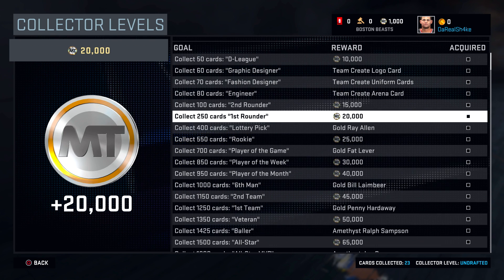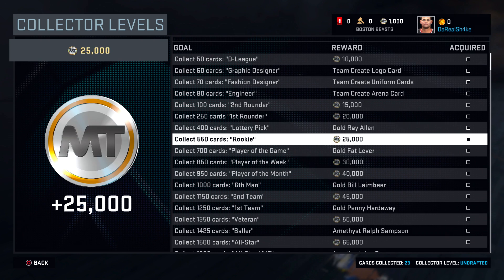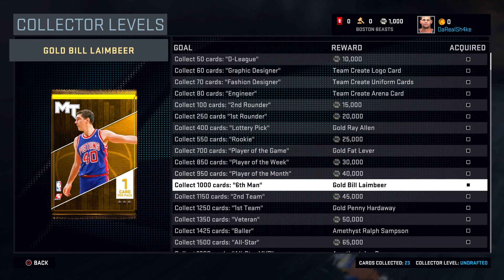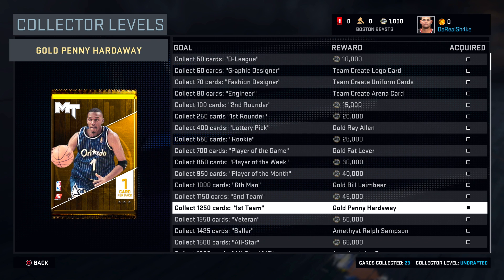The MT bonuses are really nice right there. You see right here a Bucks Ray Allen — I thought that was going to be a Celtics one, but no, that is actually a Bucks card. Let's keep moving down — fat level right there, pretty dope. Bill Lambeer will be at 1000 cards. Keep going down and Penny Hardaway at 1200 — that's gonna be dope, can't wait for that.